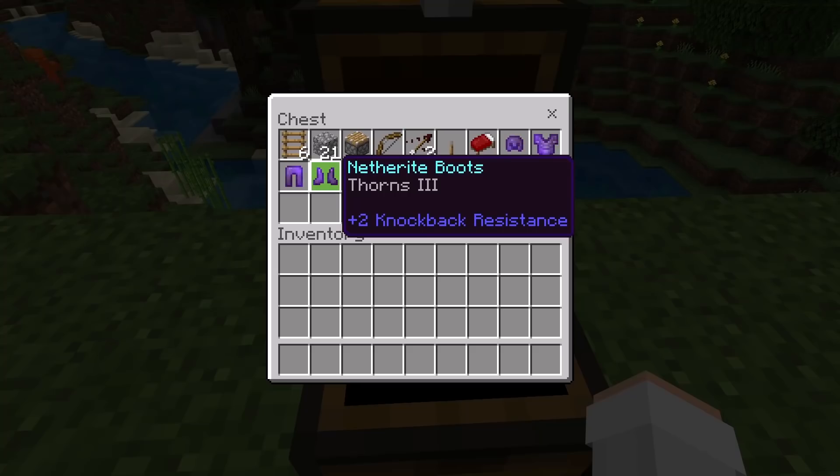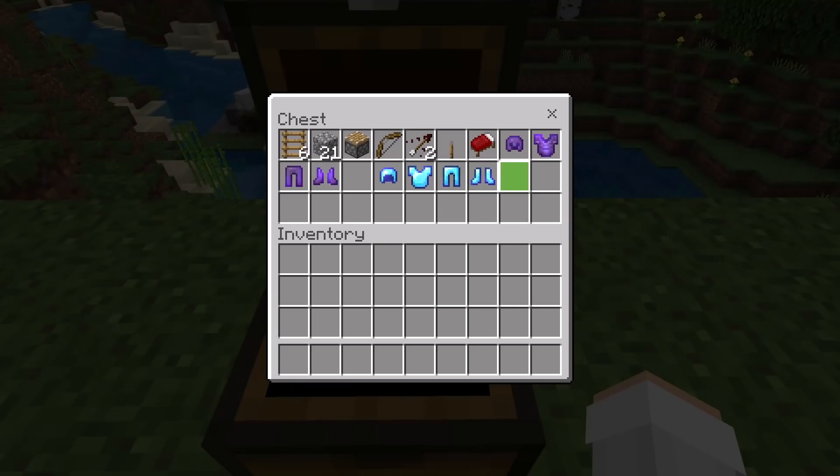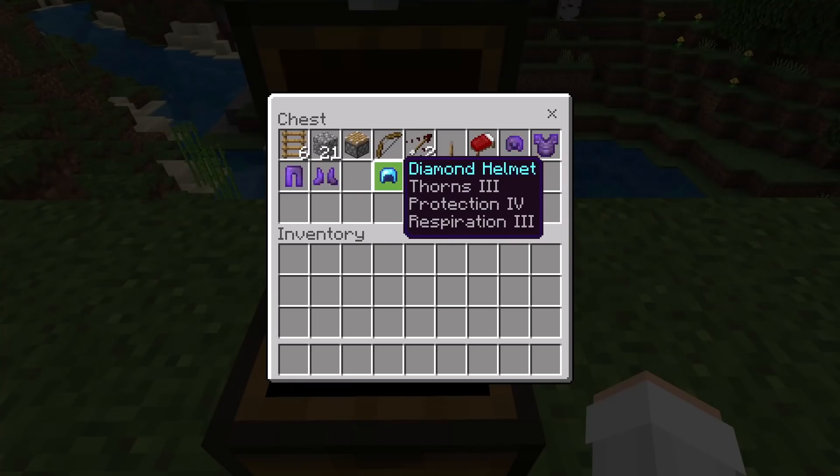And finally, some armor that is enchanted with Thorns 3. By the way, you guys can use any type of armor that you want and the armor can have any extra enchantments that you want. The main thing that matters is that it has the Thorns 3 enchantment. For example, you guys can choose to duplicate a full set of armor where each piece has the Thorns 3 enchantment.